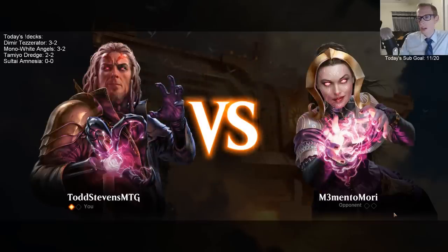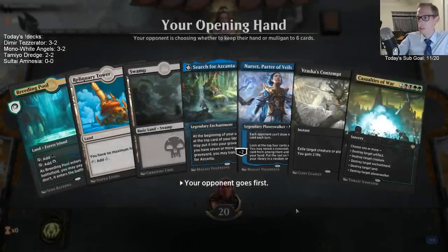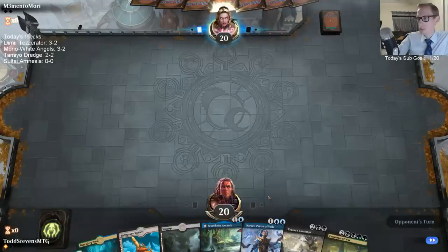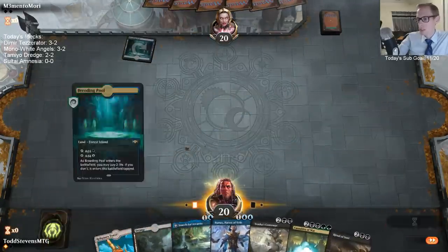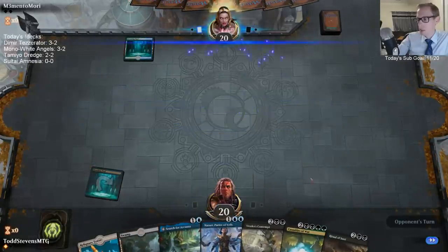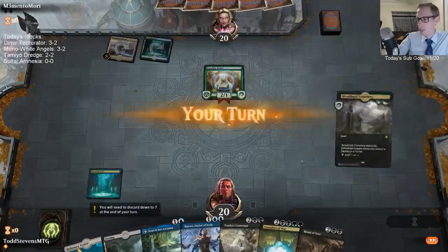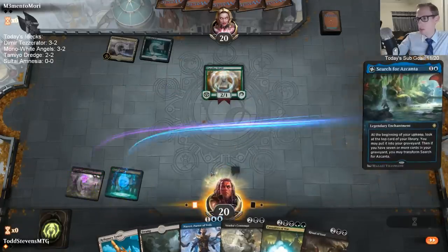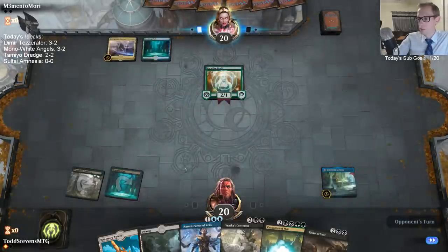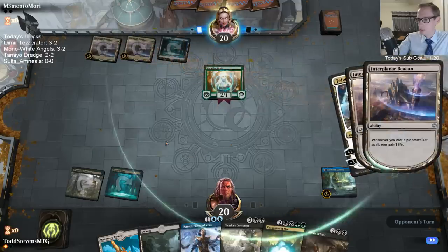Cry works against Dread Horde, yes, but it doesn't kill Wild Growth Walker or necessarily Jadelight Ranger — it's basically just killing Branchwalkers and maybe Jadelights. I want my sweeper to kill all the stuff. Ritual of Soot is a little unfortunate against Command the Dread Horde, but it's what I want here.